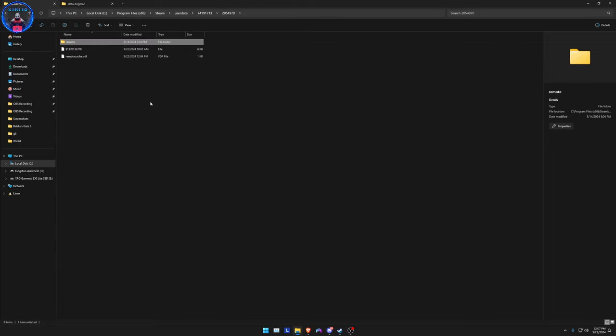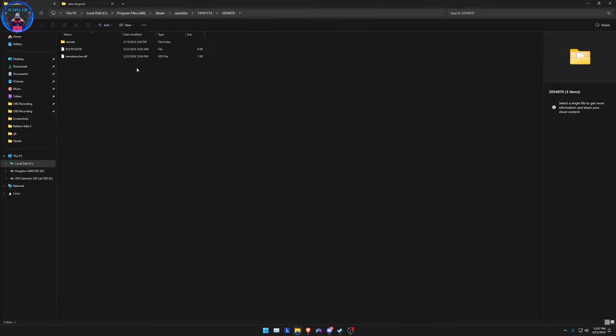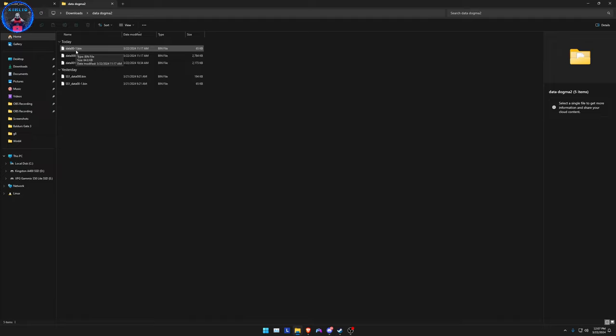What you want to do is enter the 2054970 folder, or the other folders. Make sure you find it — I'm pretty sure 2054970 is the correct folder for everybody. Here's what's going to happen: you're going to enter remote > win64 > save.